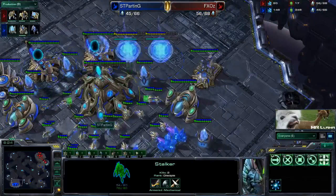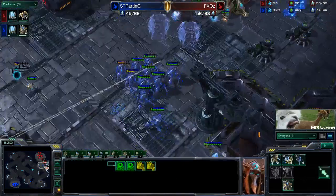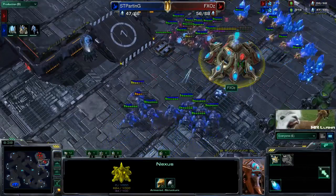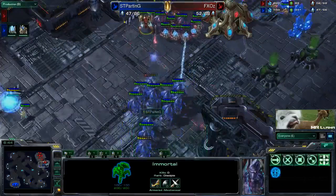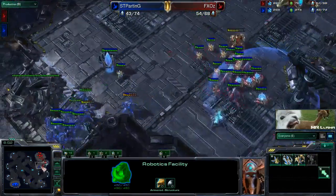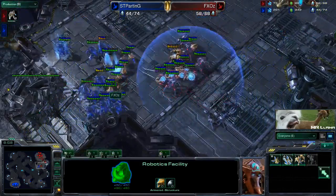Now Parting can once again reinforce. Parting is throwing down a couple more gates, so he is going very heavy into this blink stalker all-in. And basically it's going to come down to Oz - how can he micro this without losing this nexus that he did drop down right there? He gets out that second immortal and that's huge. He just wants to keep making these immortals whenever he can, but he doesn't have enough gas right now to do so. Just trying to force back his opponent for as long as possible. And pulling these probes - so important.